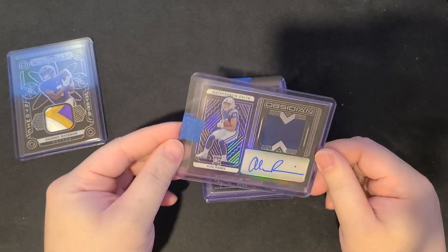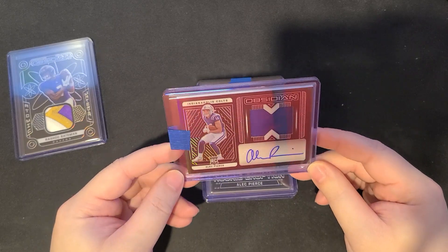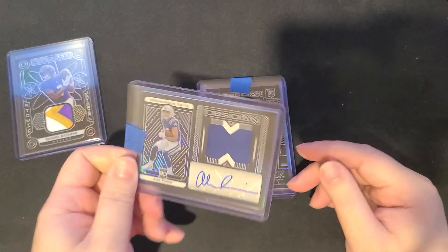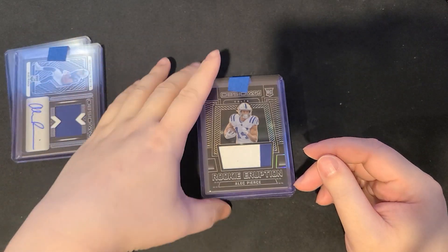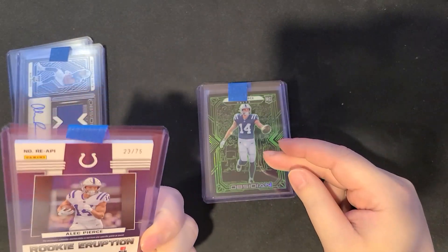Our second card is an Alec Pierce. I love this guy — hopefully he does better in his second year. This is the 175. We've got another Alec Pierce on the jersey piece, a 2-color jersey piece, numbered to 275.